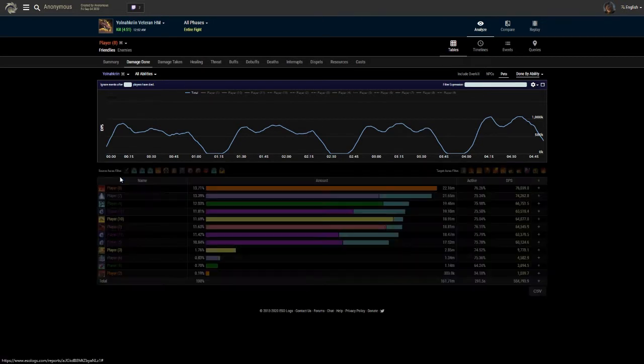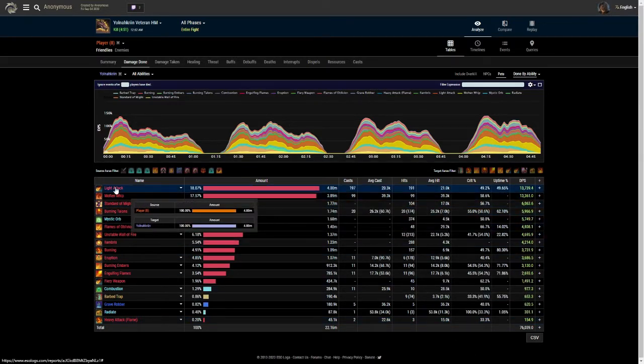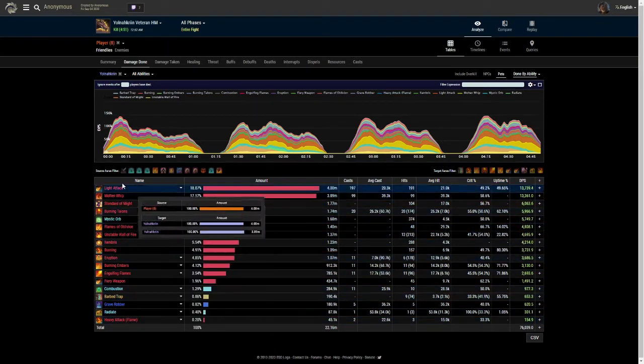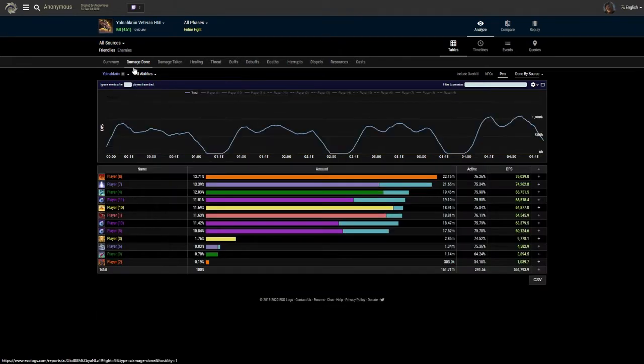We can go into that and see where all our damage is coming from. Now, a note about light attacks - you'll notice that all of these are different colours, which does make things a bit complicated. We've got one, two, three, four, five different coloured light attacks.